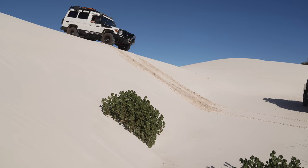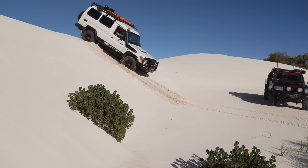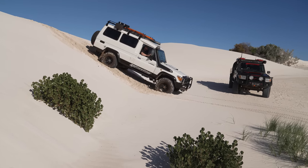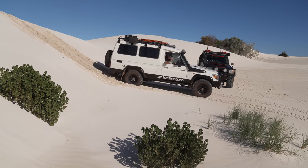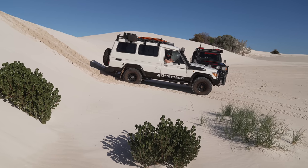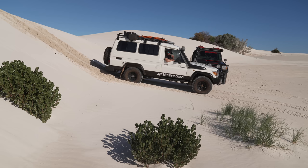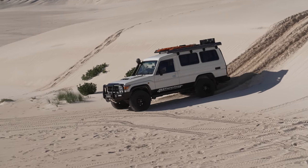Engine braking 101: we're in first gear low, cruising down this dune with no feet touching any pedals whatsoever — just steering, wheels straight, and down we go. One thing you should always do is jump out and check the dune before driving down, because it could be a bowl, an angled situation, or there could be vegetation you don't want to drive over. Feet off the pedal, first gear low, nice and steady.